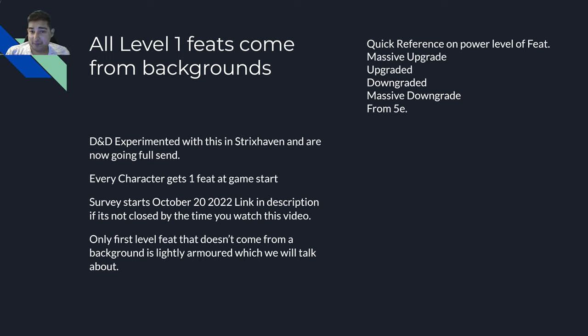All first level feats come from backgrounds. This is a massive change. This happened in Strixhaven if anybody remembers that, and then it has been continued in books since. So it was just experimental back then and they're going full send. Every first level character gets a feat. Every character has a background, that background gets you one feat. They're all different on what they do and we'll go through them all.